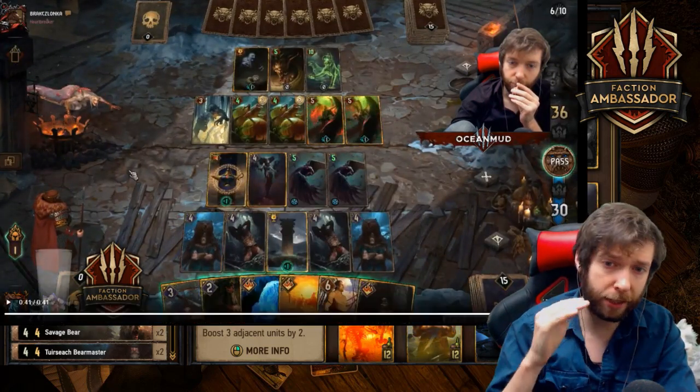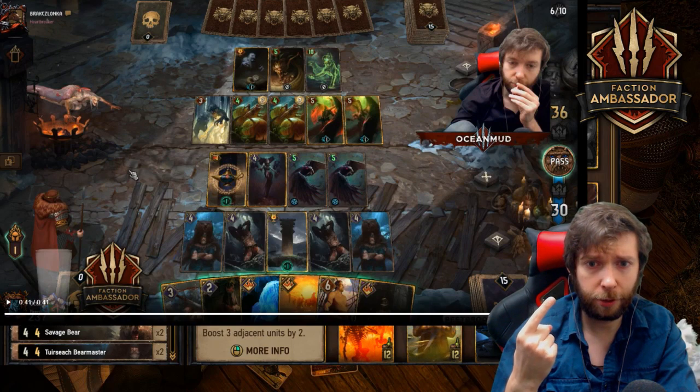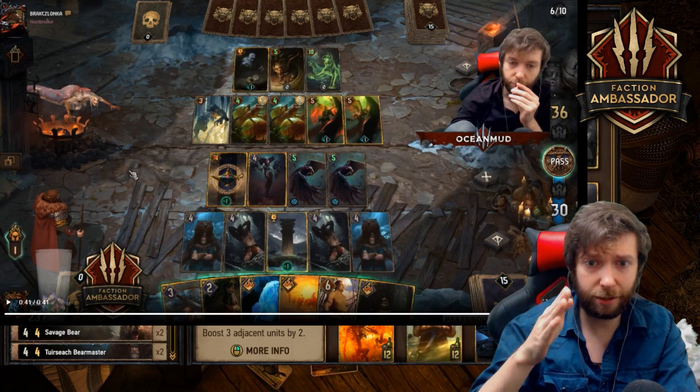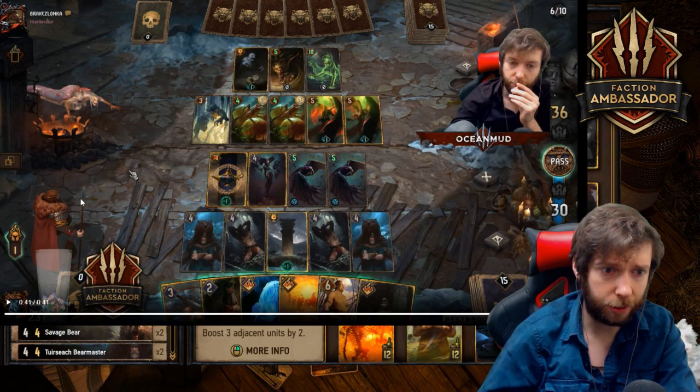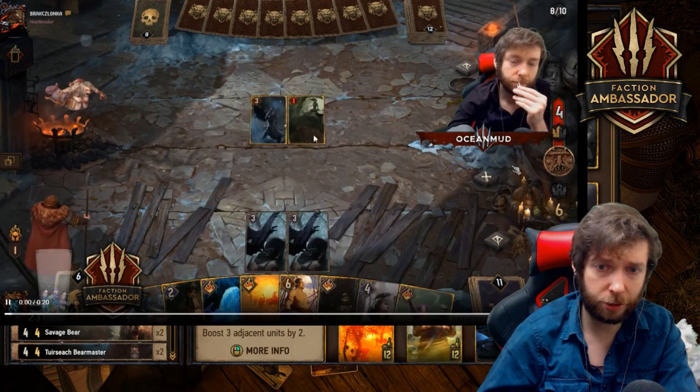If I go down to five cards, I only have one card to catch up. But if I'm at six cards and go to nine to eight, then eight to seven round two — I have two cards to catch up and don't lose a card. So I pass. Round two with Monsters was interesting — he starts with Corinthir and Plague Maiden.